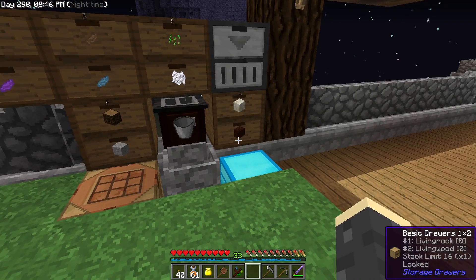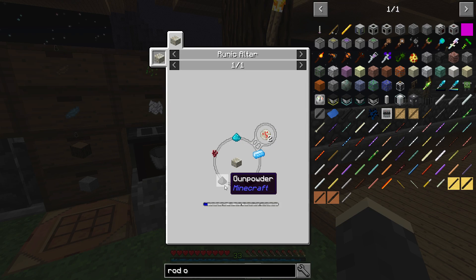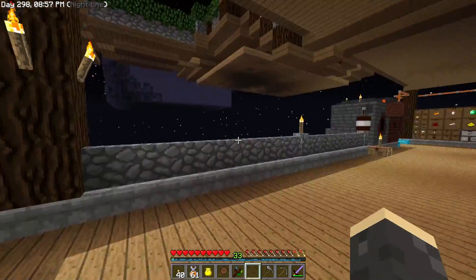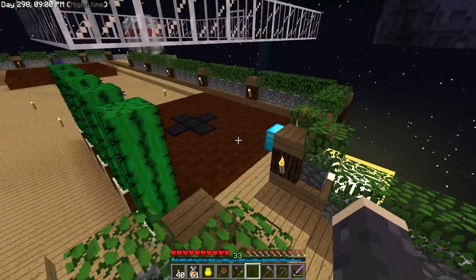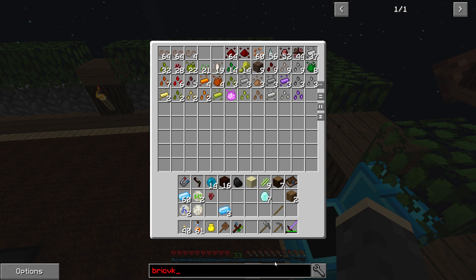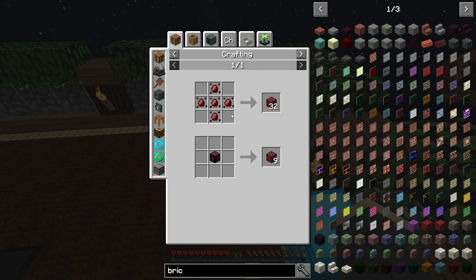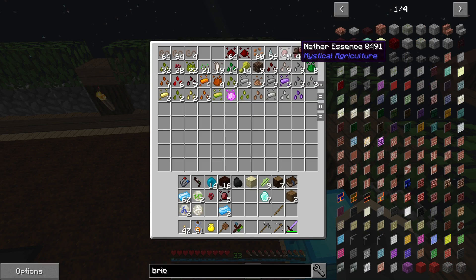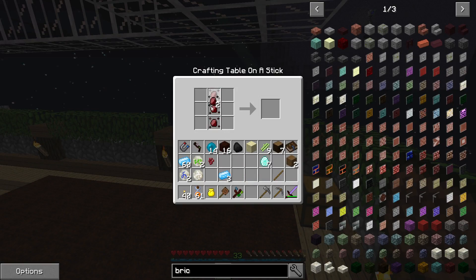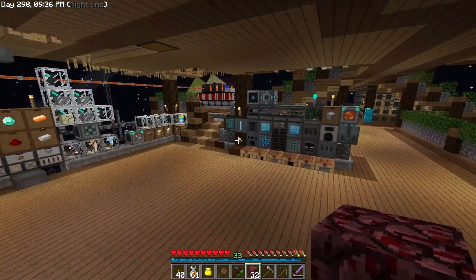For the rune of fire we need nether brick, gunpowder, and nether wart. Nether wart I have up here somewhere — yes! Then nether brick... we can make this from nether rack, which takes five of the nether essence. I have that here and then we can smelt that up. So we'll get this going and come back when we're a little bit closer.